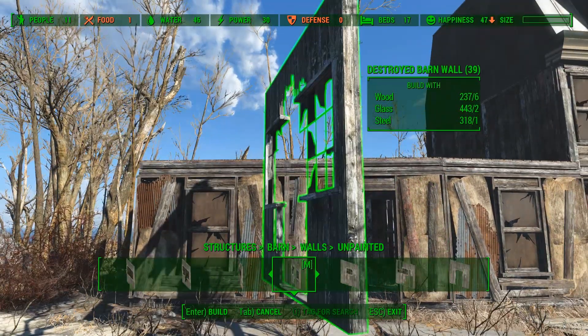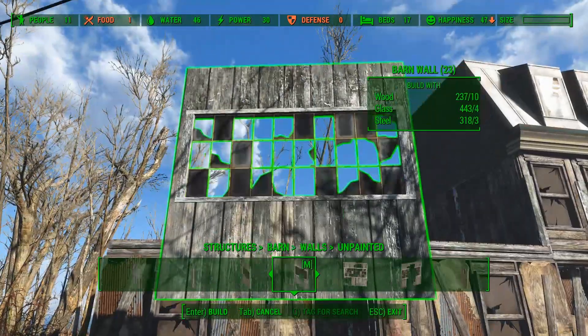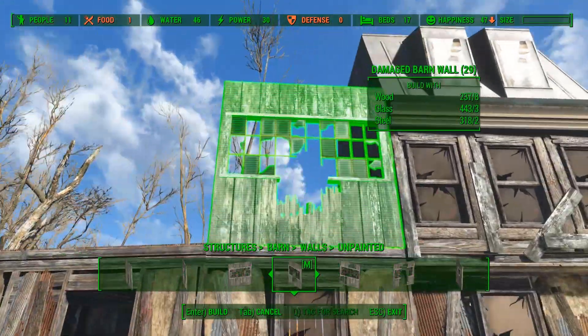For the walls on the second floor I use damaged barn walls. I really like the look of these, and they are probably the main reason why I wanted to build a damaged house in the first place.